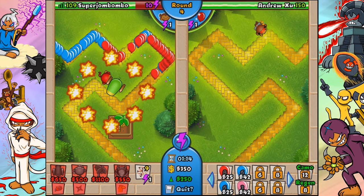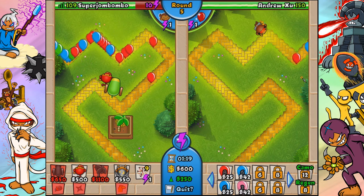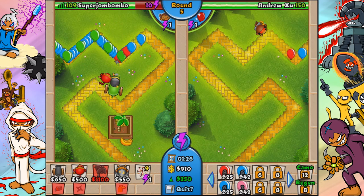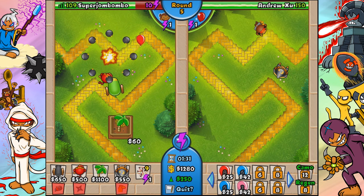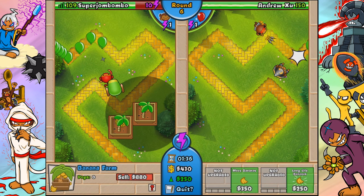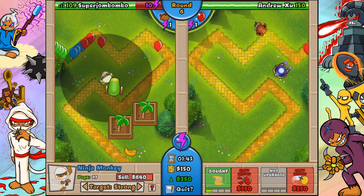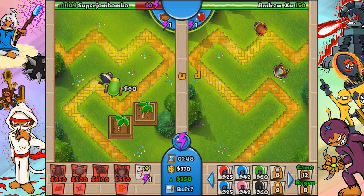The cannon does have a lot of weaknesses, but when you talk about the fourth-tier cannon, the 4-2 cannon is one of the best grouped balloon popping power towers in the game. And the MOAB mauler is one of the best MOAB popping power towers in the game. When you use it in the specific way it's meant to be used, it can be absolutely amazing.